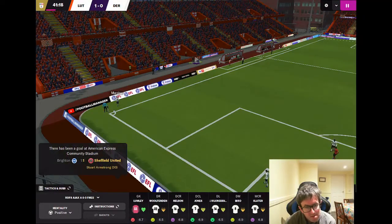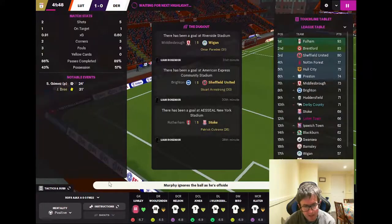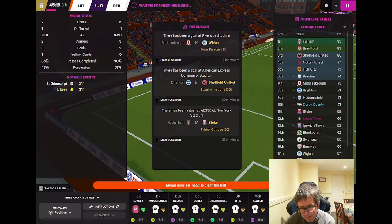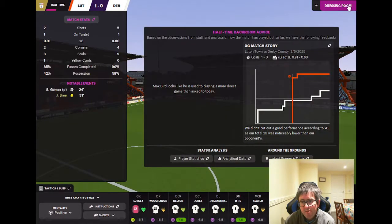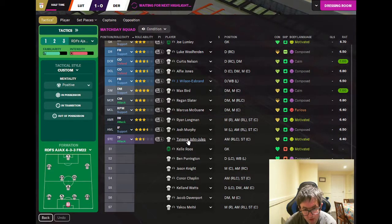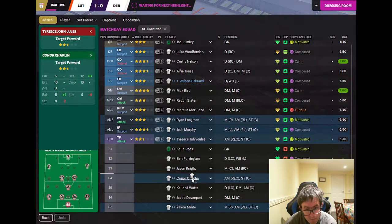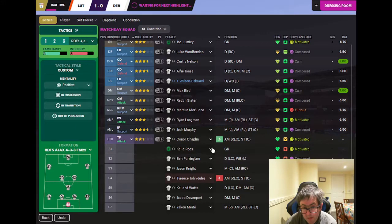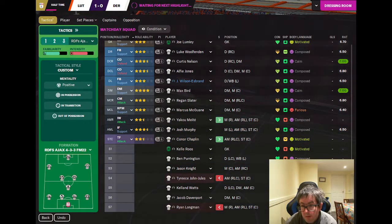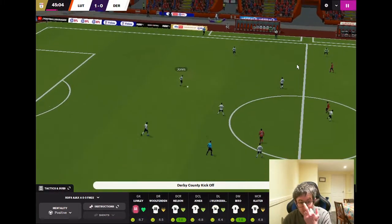It looks like we're going to go in 1-0 down, needing two goals to keep the season alive in the second half. We thrash the arms — and we'll be looking to make at least one change. We'll bring on Connor Chaplin and also Mayte for Longman — two changes at half time. We'll hit them with a demand more and see if we can get back into the game quickly. Remember, if we don't win this game the promotion playoffs are impossible.